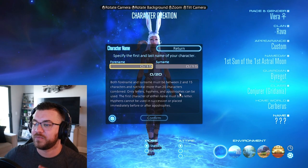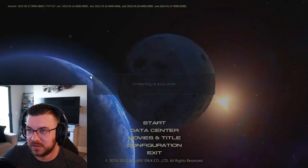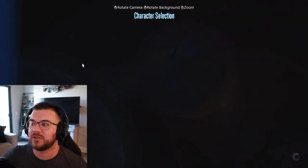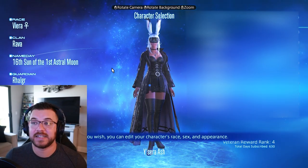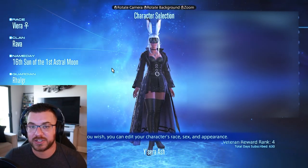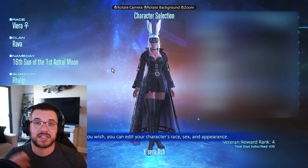It is literally that easy to go to the server you want. I'm just going to cancel all of this — exit out here, go to Data Center, go back to North American data center, and click on Crystal. And now I'm in my Crystal data center again. This is the easiest thing to do to create alt characters. Server availability is always changing — they constantly update, people are constantly coming and going, and bots are being deleted, so there's always space opening and closing.